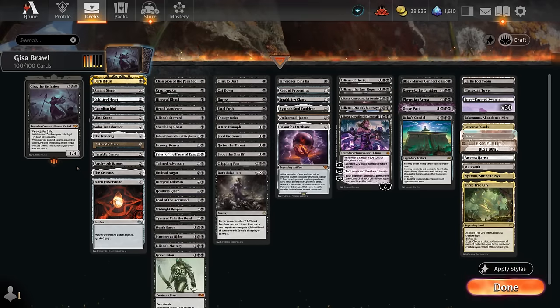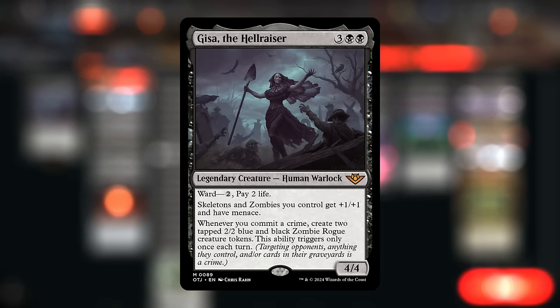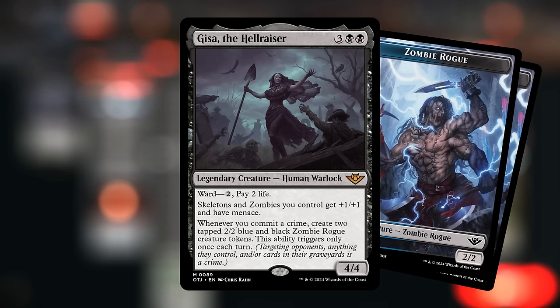Hello and welcome to another Brawl video. Today we're taking a look at mono black zombies as requested by my supporters on Patreon, featuring Gisa the Hellraiser as our commander. This five-mana 4/4 has ward, making the opponent pay two mana and two life to target it. We get to give our skeletons and zombies +1/+1 and menace, and whenever we commit a crime — targeting the opponent or their permanents in any way — we get to make a pair of tapped zombie tokens.